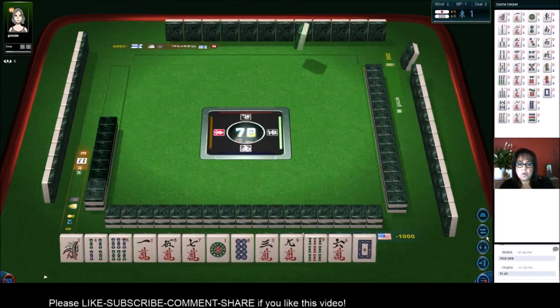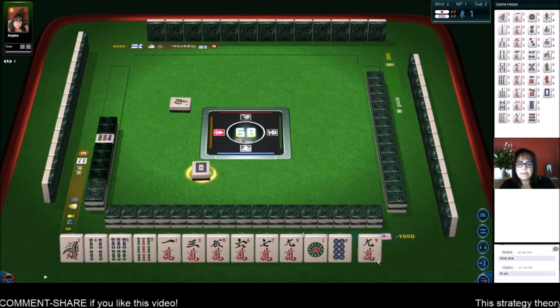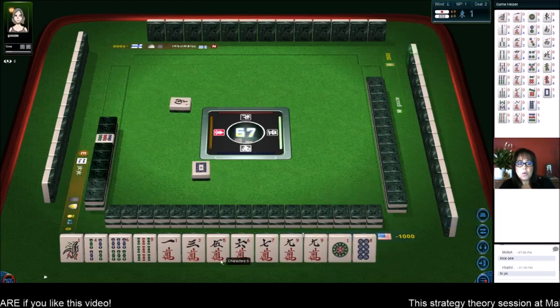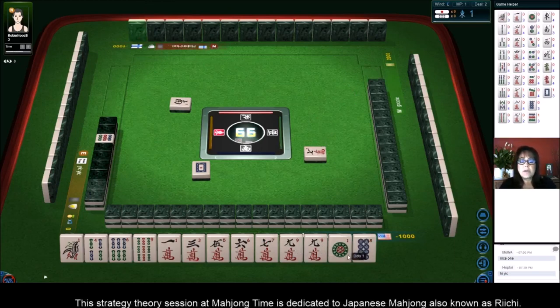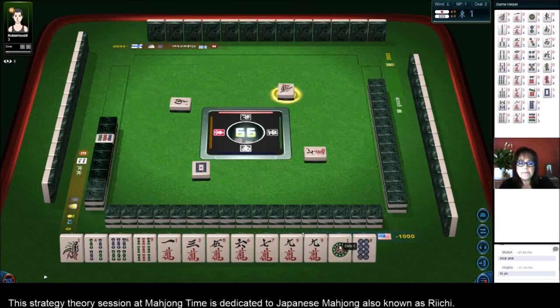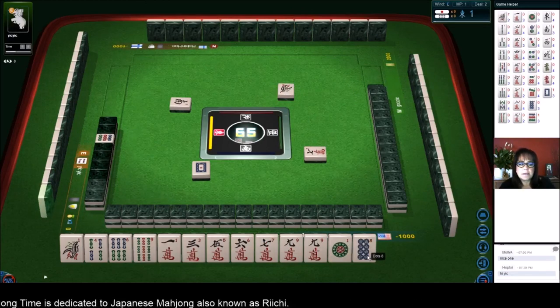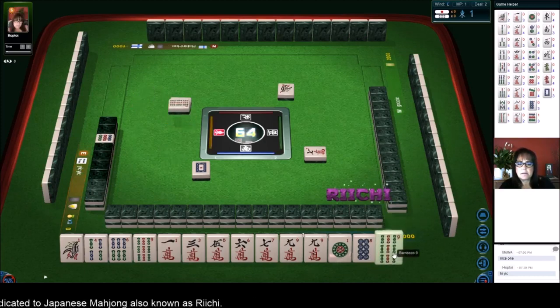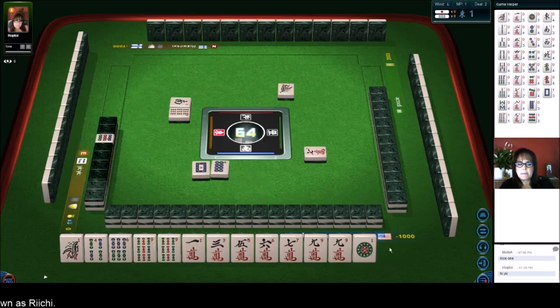So here we have one honor — white dragon. Look at this: we have potential for a pure straight again. One, two, three, four, five, six, seven, eight, nine. Let's see if we can do it. We do have dora with the one dot — this one dot is dora, maybe we can use that. Nine bamboos — we have some potential for a pure straight. Let's get rid of the eight dot. This pure straight looks good to me.